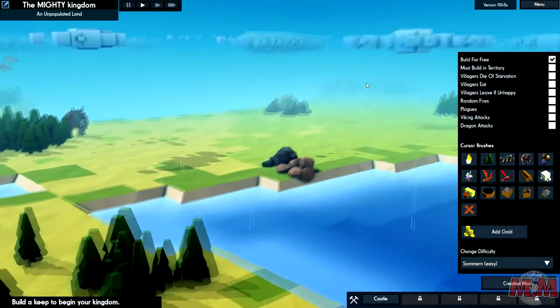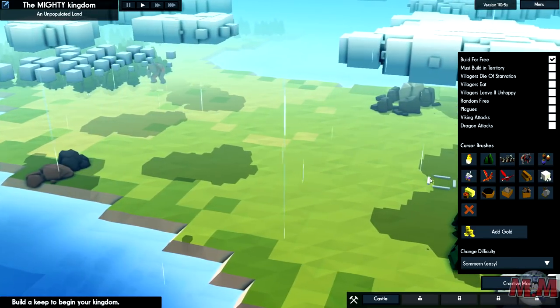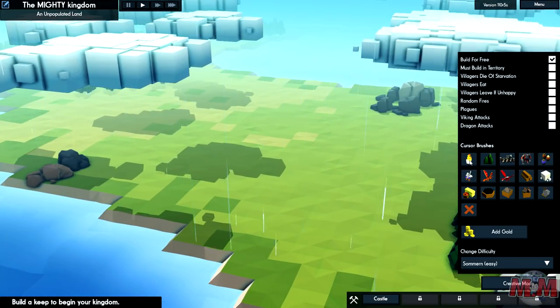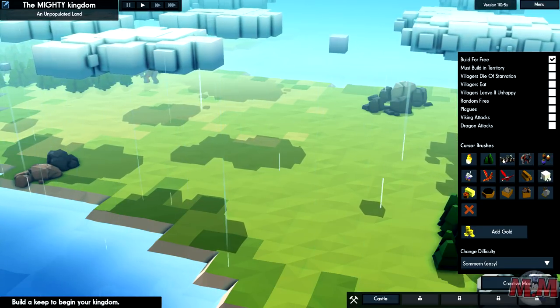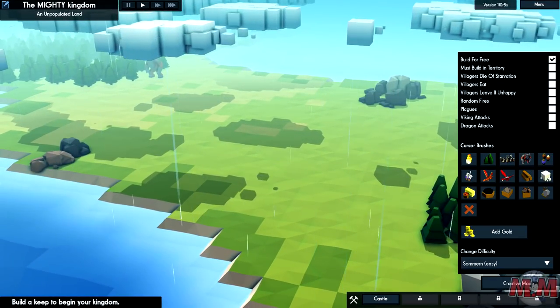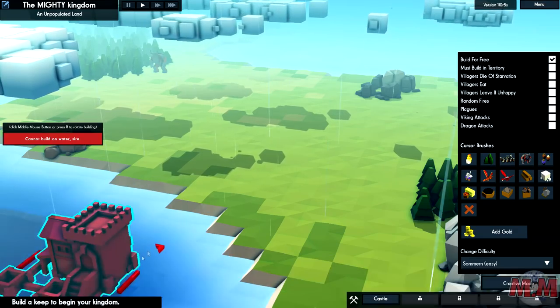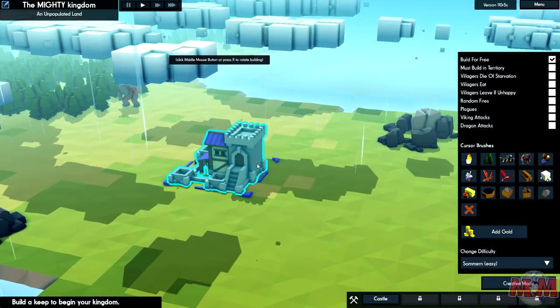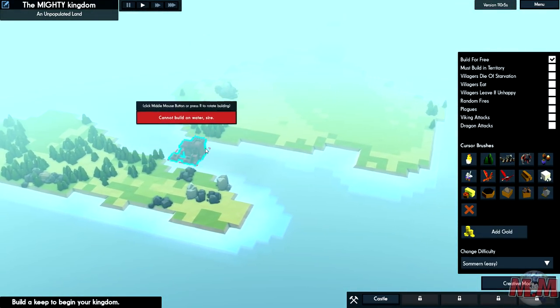Is it raining? Oh wow, that's so cool - I wonder if it floods. We've got different things here - villagers, is that a troll? We have Vikings. And we do have some knights with little armies. Let's place down a castle to begin with. We're going to build our keep, but away from that troll. Let's explore the map a little bit.